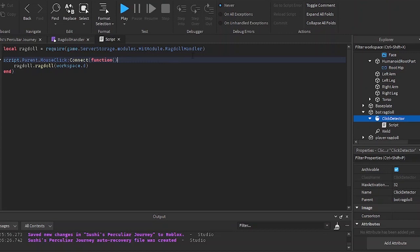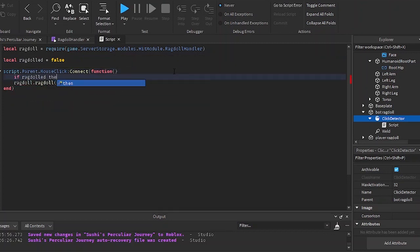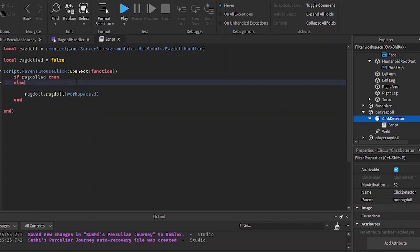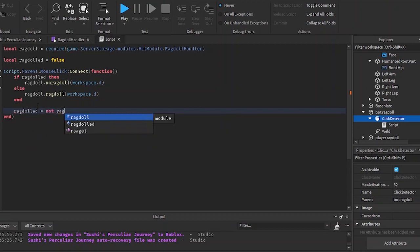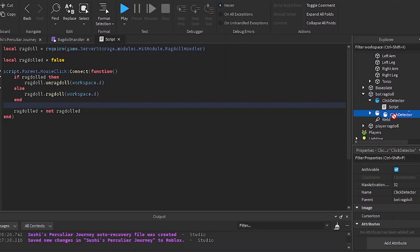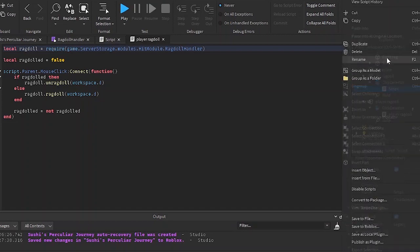I'm going to make it a toggle: if I click and the dummy is ragdolled I'm going to unragdoll them, and if the dummy is not ragdolled I'll ragdoll them. I'll set the state ragdolled to 'not ragdolled' — so if it's true it sets to false, if it's false it sets to true. I'll duplicate it and rename the copy to 'play ragdoll.'